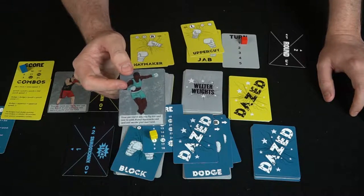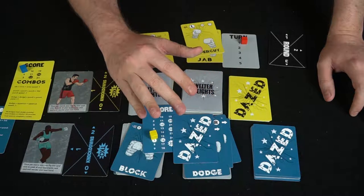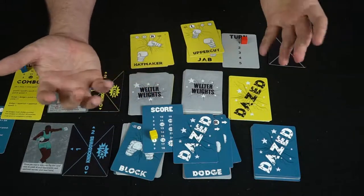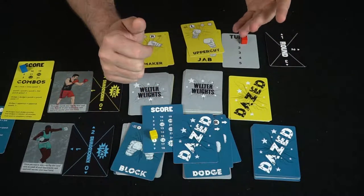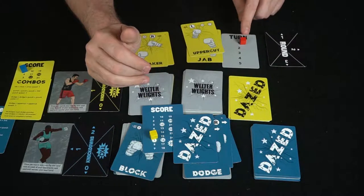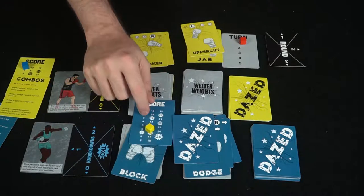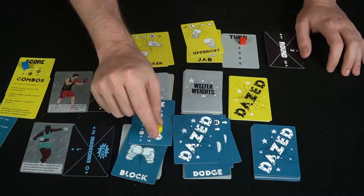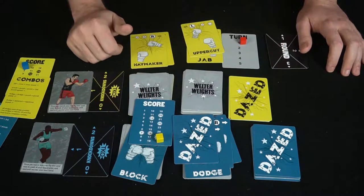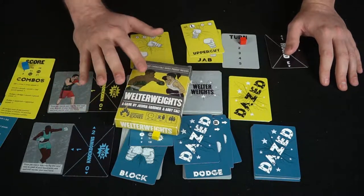You can also play dazed cards in your sequence: if you play a dazed and your opponent plays a block, you simply remove it — which is great. But if you play a dazed and they hit you on that side, you take damage and get another dazed card, and they score a point. On character cards, you flip them over once per round to utilize their special ability, changing how your cards interact. That's the basic idea of Welterweights.